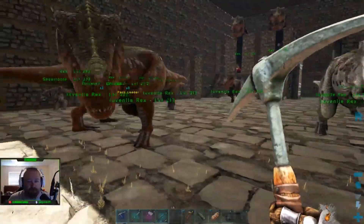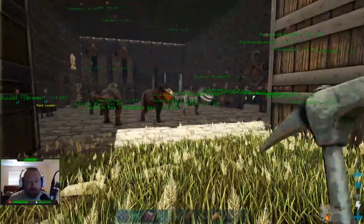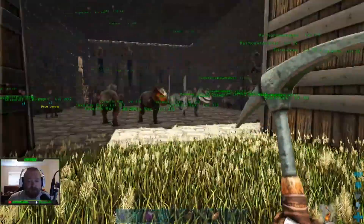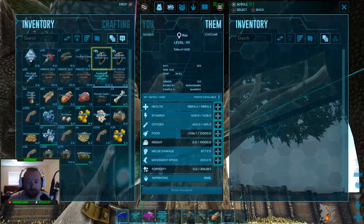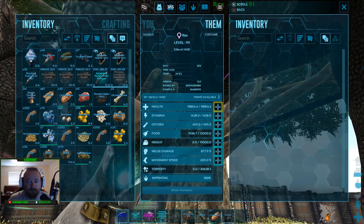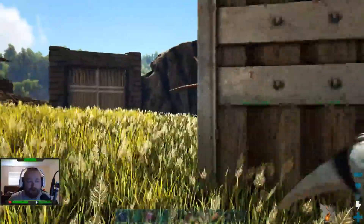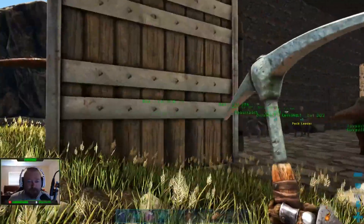I think we're going to be good on Rexes. We've got three outside here, six right here, six more juveniles raising right now, and then two more — so we've got 14 Rexes total. We're doing pretty good. Probably going to breed just a couple more. These guys over here, I think I was going to keep these actually, but these aren't that good. I may just let them starve because these aren't that good. We've got like four or five females that are putting out the good eggs, so I think we'll just let those go.